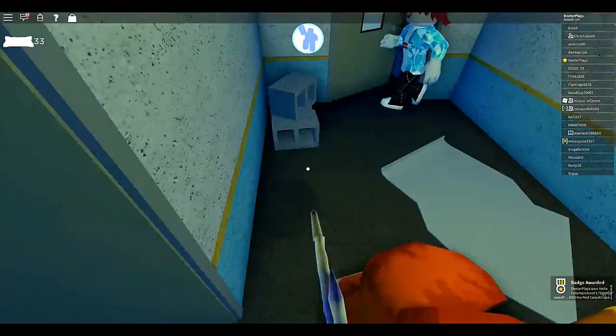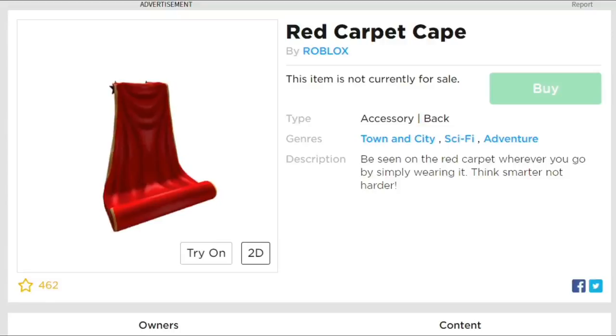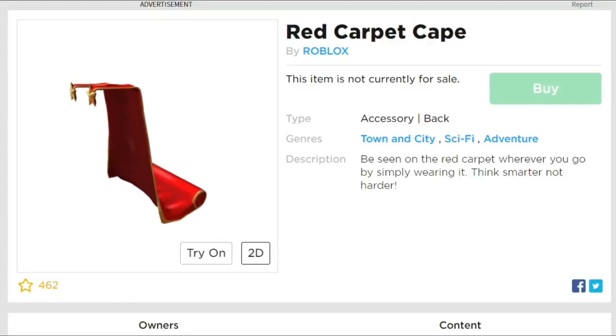There's a little gnome and you can see on the bottom right I've got the badge. After you get that, you've got the red carpet cape that will be in your inventory. There's a little gnome that you've got to go find.